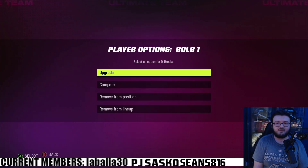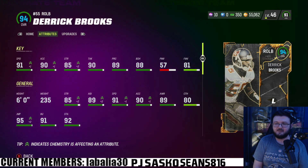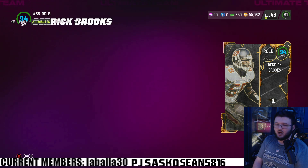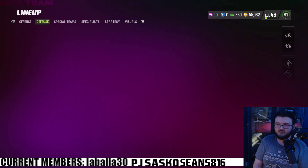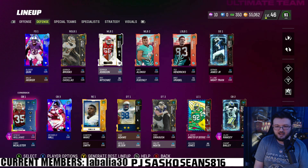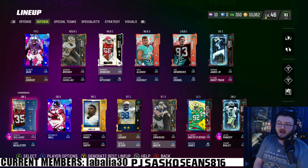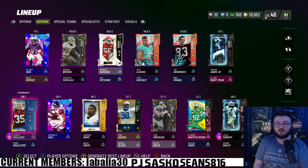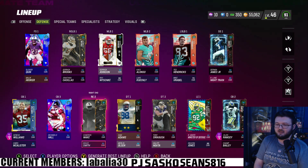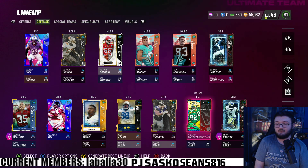For defense, we have Derrick Brooks as a new addition to the squadron — sitting at 91 speed, but his biggest thing is his zone and man coverage: 90 man, 90 zone — absolute God tier. We also have Derwin James, Glover Quinn, D'Angelo Hall, and we picked up Alias Williams. I went on a spending spree and spent about 3 million coins on my defense. We also picked up Cameron Wake with the Redux cards, and price tags all dropped immensely.